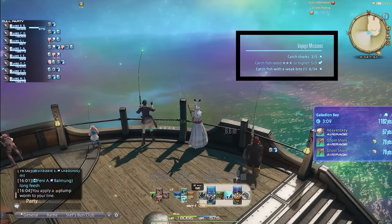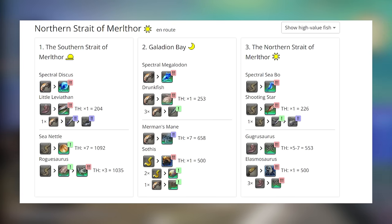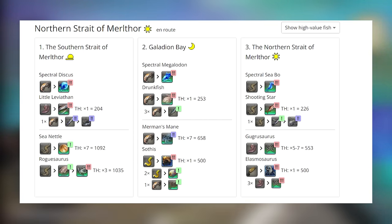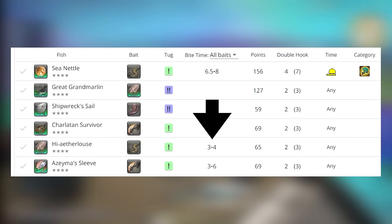Once a spectral current is procced, you may want to switch bait in order to capture different fish with higher value. For example, you would use krill to try and capture the spectral discus, but once it's procced you could switch to ragworm to go for the sea nettle to get more points — or even triple hook a sea nettle, which will give you a thousand points. On the 'all fish' view, you can see the sea nettle uses ragworm and has a bite window of 6.5 to 8 seconds until you see an exclamation mark, letting you double hook or triple hook to pull in two to seven of them. Be aware that other fish have similar windows, and using chum beforehand will also decrease the timing, so this is more for advanced fishers going for the highest points.